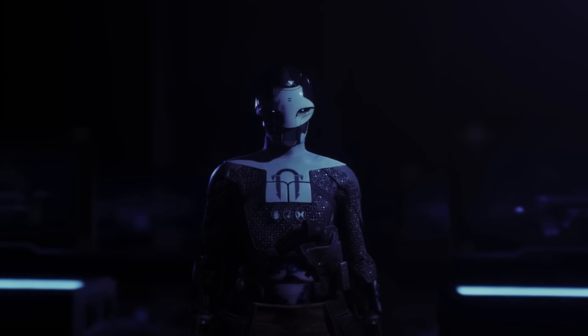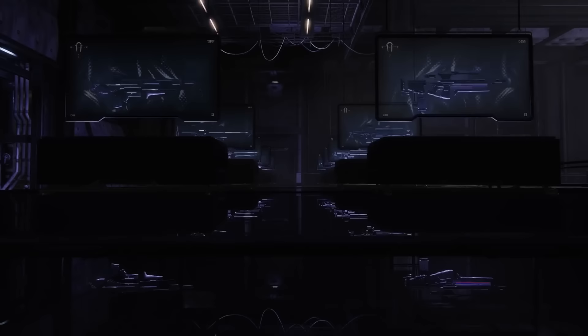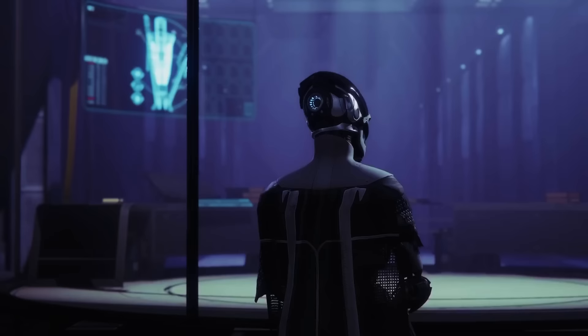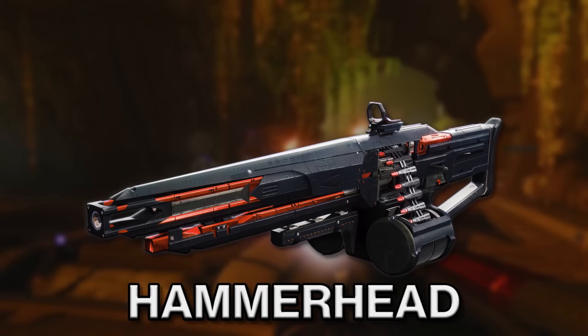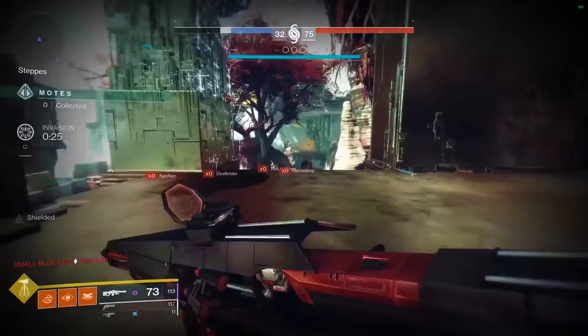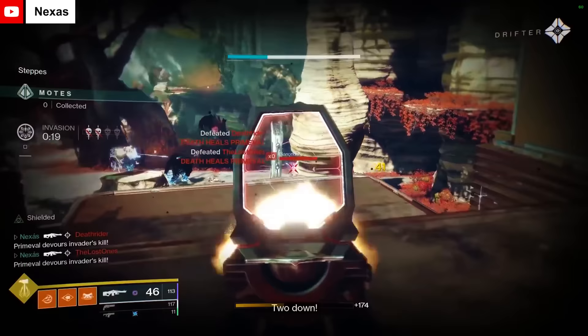During the Forsaken era, we also received an early version of the seasonal model that we now know today. The first of these content drops was known as Black Armory or Season of the Forge. With it, we were introduced to the vendor Ada-1, a new suite of weapons, and a new raid, Scourge of the Past. One of the most popular weapons of this era was the Hammerhead Legendary Machine Gun. This machine gun had an incredibly clean design, and it boasted some absolutely nutty perk combinations for both PvE and PvP, including Feeding Frenzy and Rampage. It was the machine gun of the era. Unfortunately, it's since been sunset, but it still holds a special place in many players' hearts.